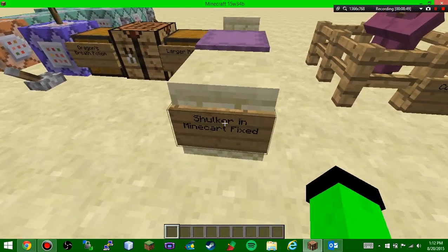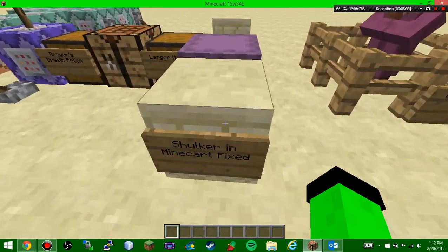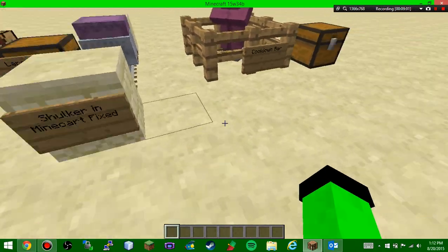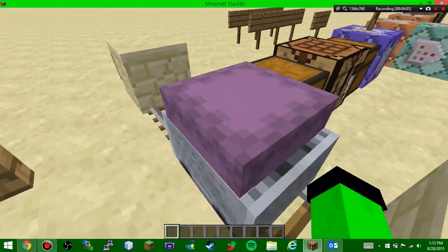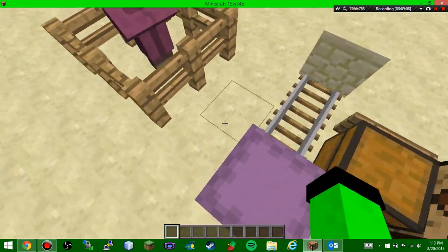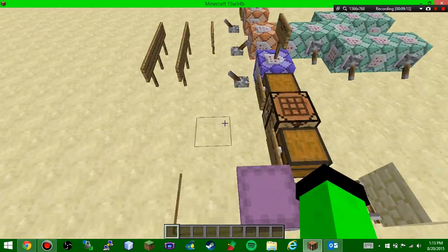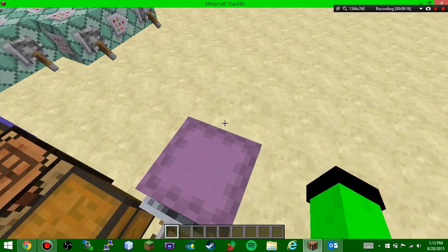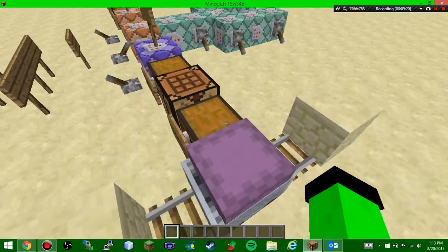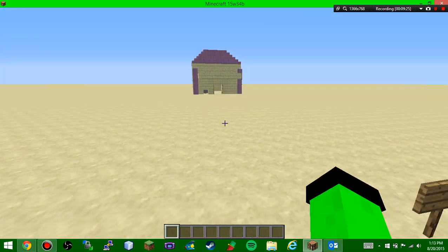Now we have shulkers in minecarts! Ever since shulkers came out I've been trying to get one into a minecart — even tried the summon command with a shulker riding a minecart and it didn't work. But now it's officially in the game. You can jump on top of the shulker, trick friends into thinking it's a block, or make mini-games where you push a shulker across a ravine.